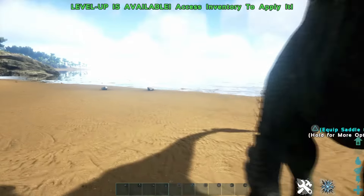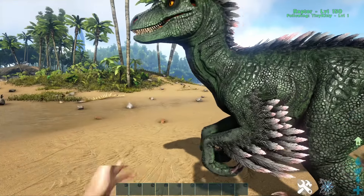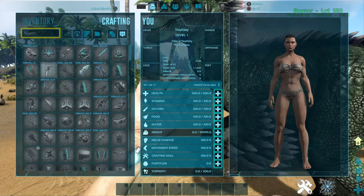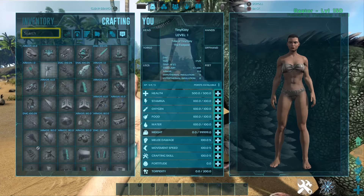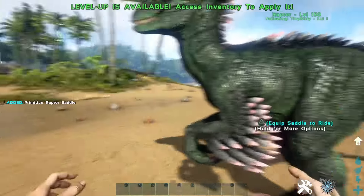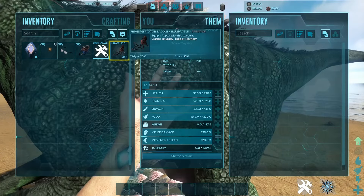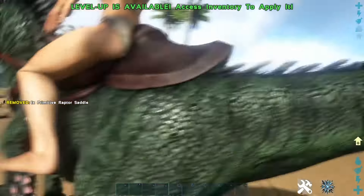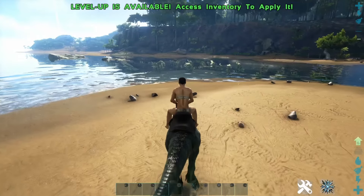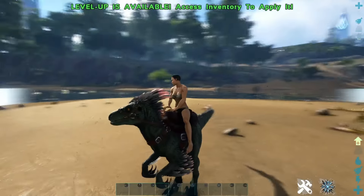Raptors don't spawn in using that command able to ride without a saddle — you actually have to go in and get them a saddle. Here's our saddle. And here's the raptor.